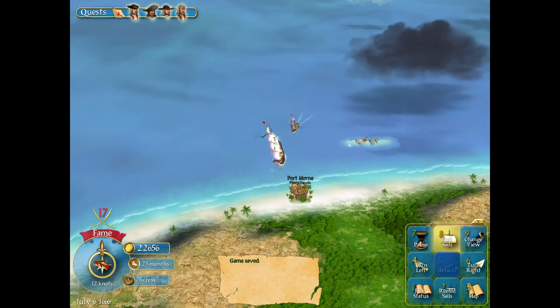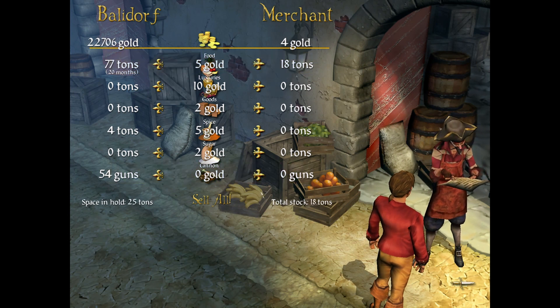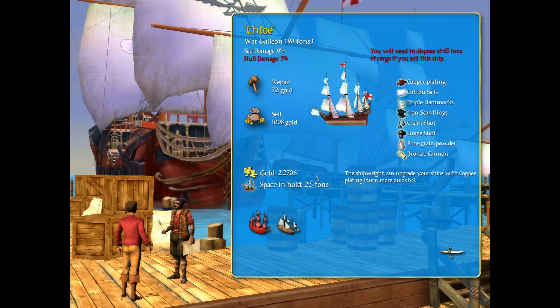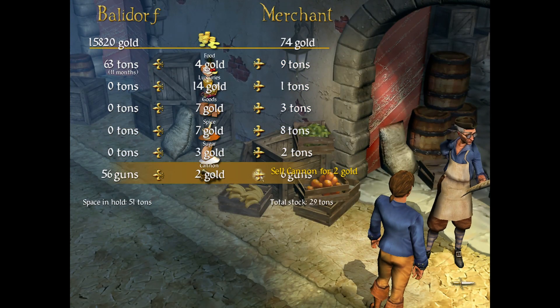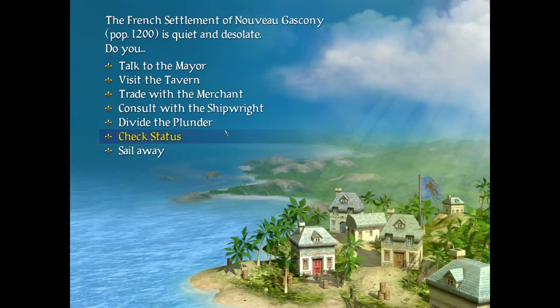When you enter a port town, there are several options available to you. You will usually find a merchant, the leader of the local populace like a governor or mayor, an inn, and a shipwright. The merchant will buy and sell goods with you, their goods stocks depending on the prosperity of the town and what they have access to. You will want to sell your cargo for more than you bought it for, or if you stole it all then you might just want to offload it for whatever you can get.